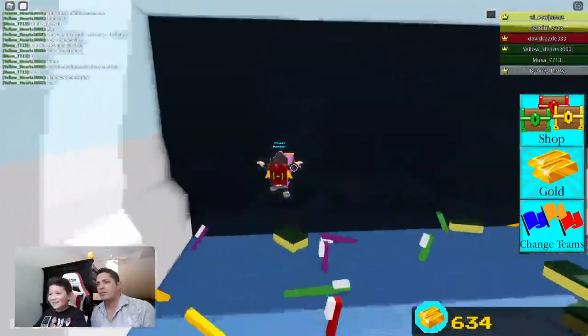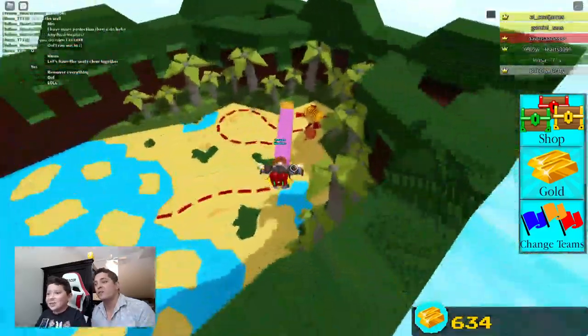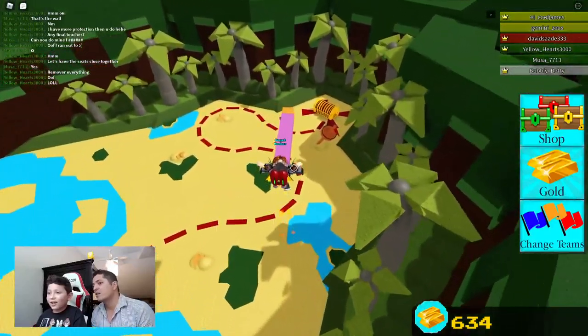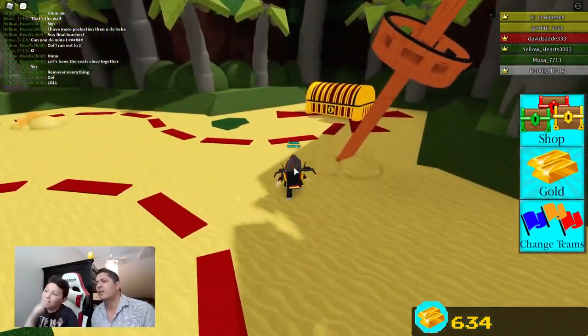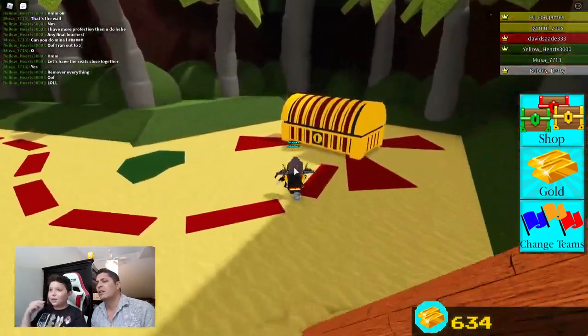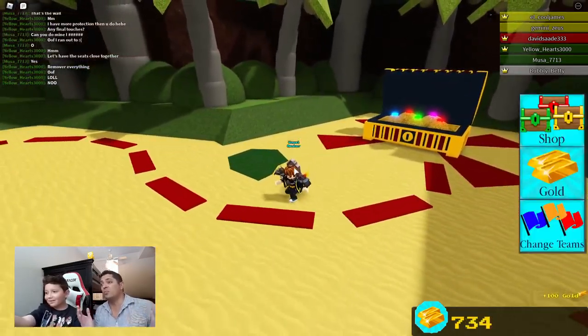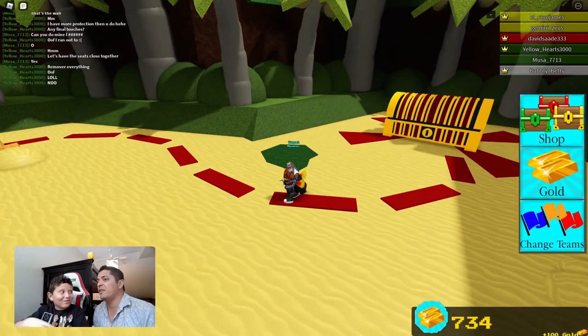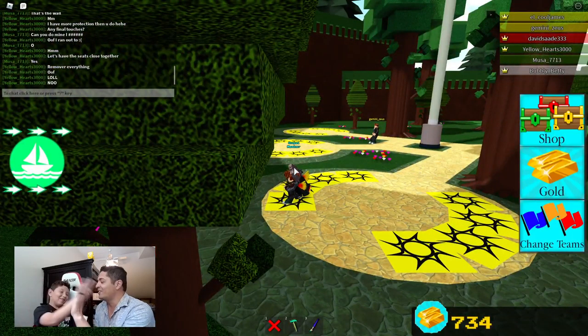Yeah, basically. What was this guy thinking when he programmed this? So it's basically a Mr. Egg. And then, since you got to the end really fast, look at what you get. Are you serious? No! There's a gold block! I can't believe it. What? High five, dude! How'd you do that?